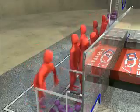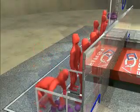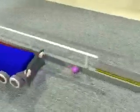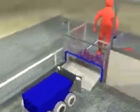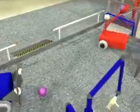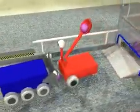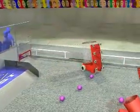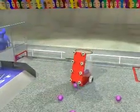At the end of the autonomous period, the human players step forward and take over the controls for the remainder of the game. In this case, the blue alliance robots are on offense and will attempt to score through any of the goals. The red alliance robots will attempt to defend the goals to the best of their ability to keep the blue robots from scoring. Robots can restock their supply of balls by either picking them up from the field surface or receiving them directly from human players.